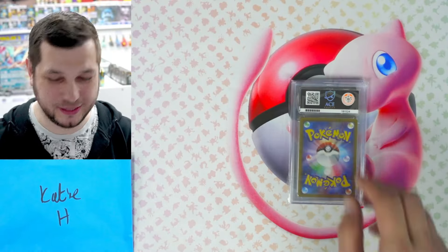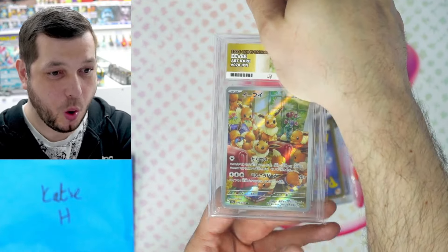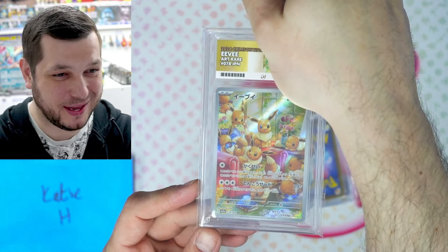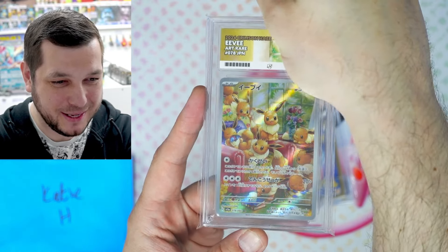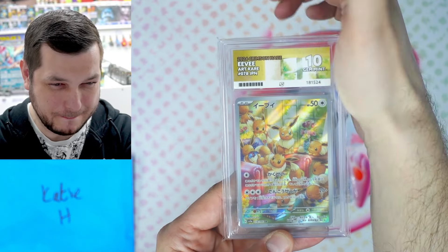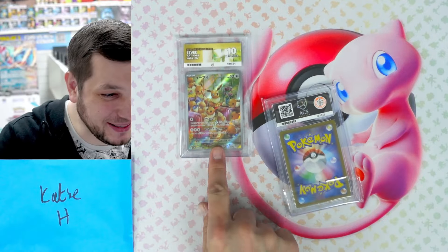Here we have KTH with two submissions, both Japanese. That's beautiful — this is from the upcoming set. The Japanese one is out now: Crimson Haze. The EV artwork on that is amazing. I'm hoping we get a good grade. Another ten! Nice. Well done, Katie.